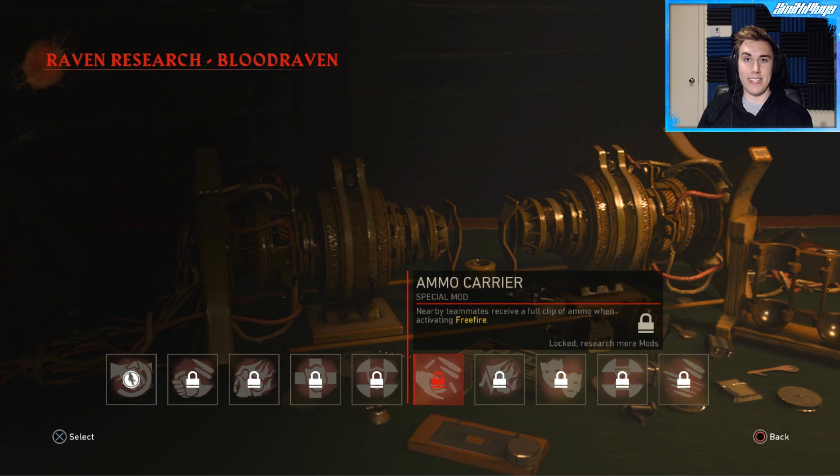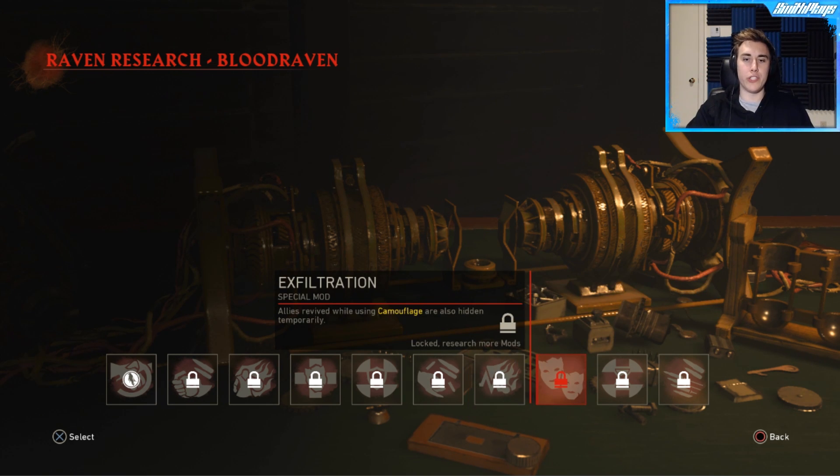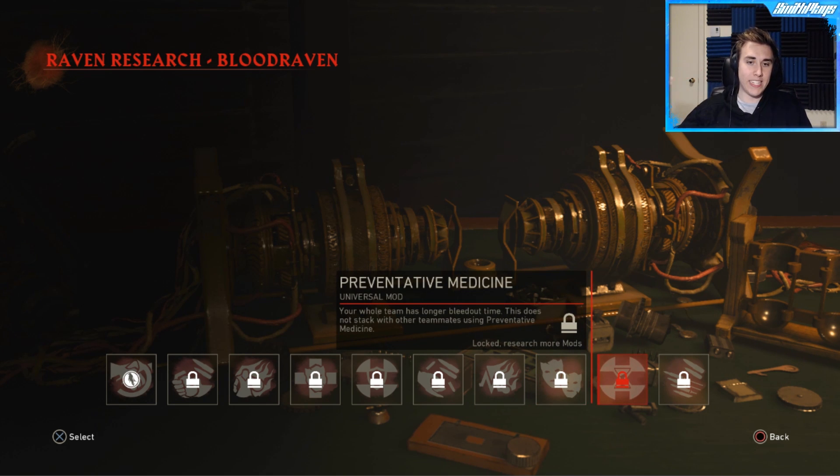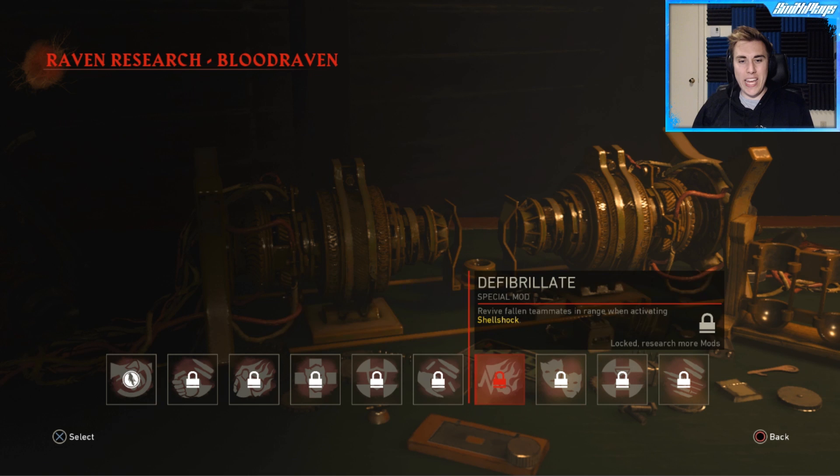Ammo Carrier is not very good — it just gives your teammates an additional clip. Fibrillate is kind of a cool stack to shell shock so that if an enemy's in the way it sends everything out and it picks up your teammate. Exfiltration makes it so that allies revived while you're using camouflage also hides them. The next one is Preventative Medicine — your whole team has a longer bleed out time, so it's like a coagulant. And then Squad Tactics — nearby allies get a headshot damage bonus while using free fire.